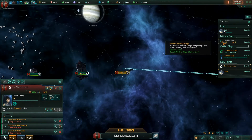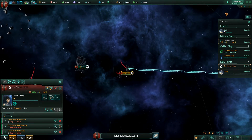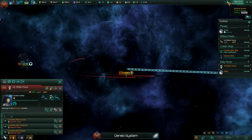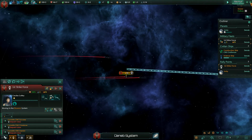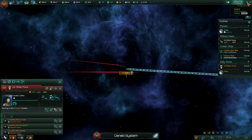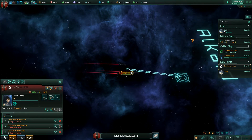Let's take a look at our military ships and unpause the game by pressing the space bar. You also have controls here where you can click to pause and play the game, and speed controls to go faster or slower, or you can use the plus and minus keys on your numpad.